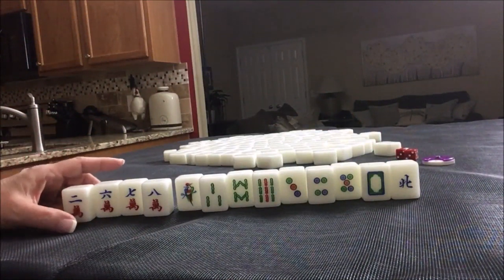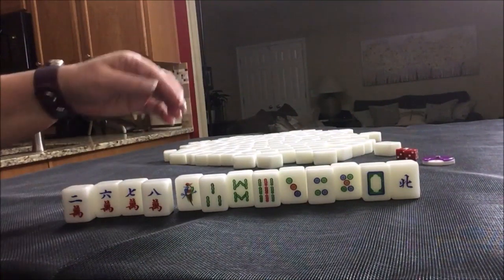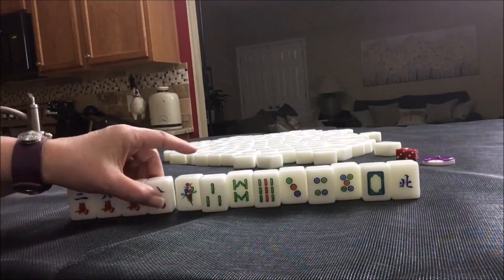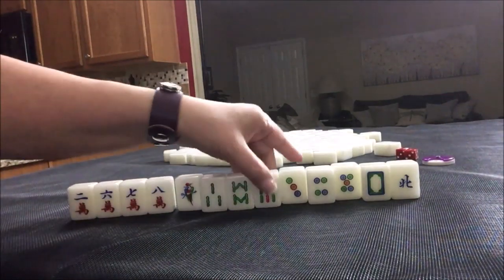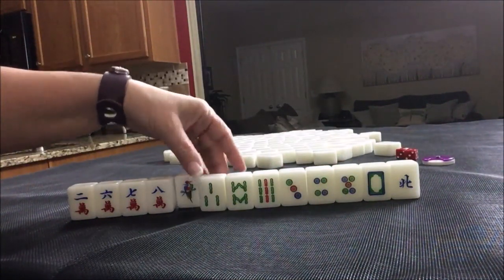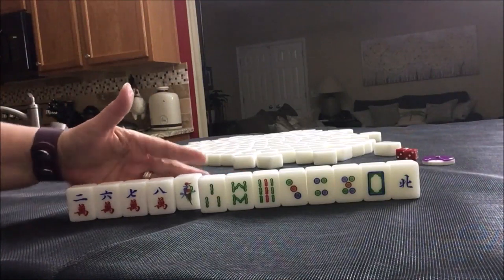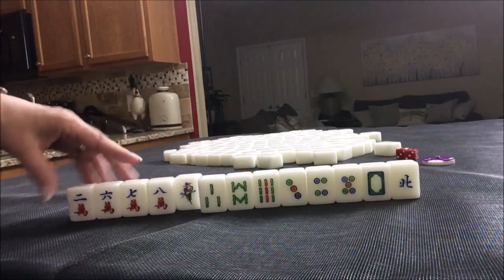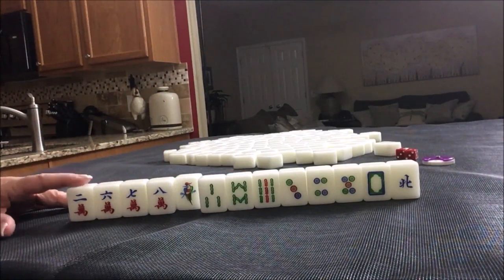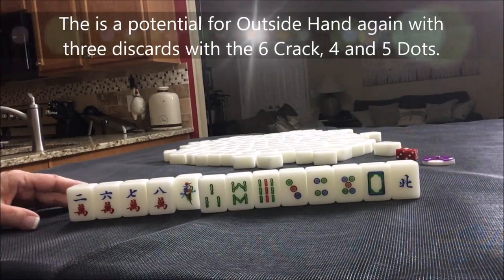So as an option, I think what I would do is discard the one bam and try for something knitted. One, four, seven / two, five, eight / three, six, nine. That's the knitted straight structure.